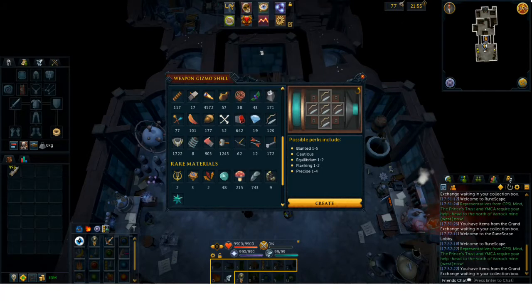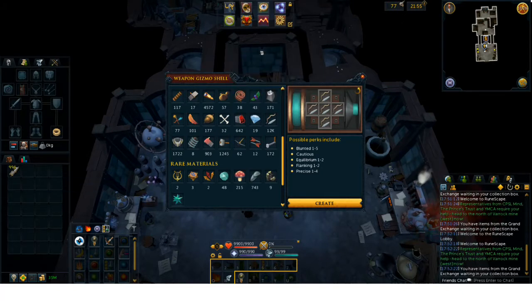I am running low on the other parts to make the weapon gizmo shells, but I have plenty of precise components so that's not really a concern. I'm planning on continuing making equipment siphons so I'll never have to worry about precise components. But I will have to make some extra weapon gizmo shells at some point if I don't get three.